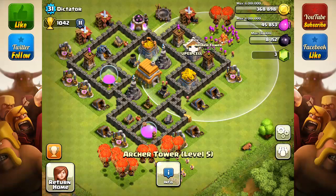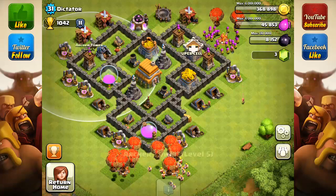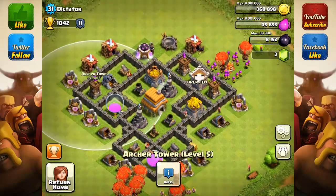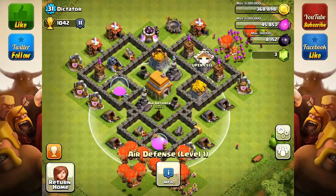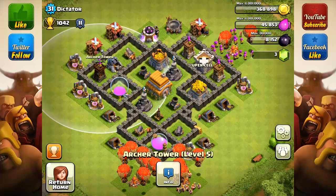The Archer Towers on his Town Hall 6 can go up to level 7, and they're all level 5s — he's got 3 of them. I would for sure, after the air defense, work on those Archer Towers and get them to level 6.